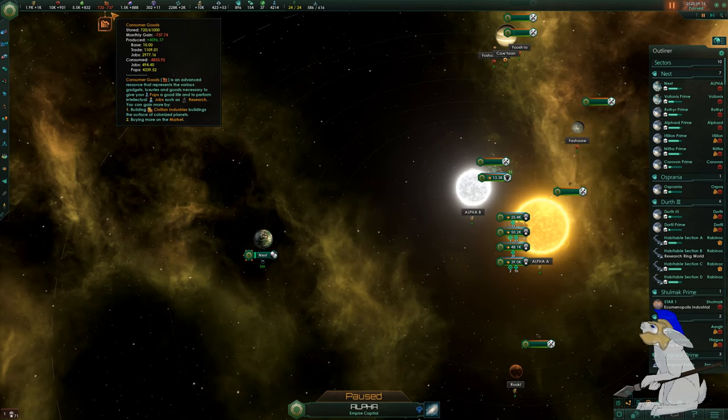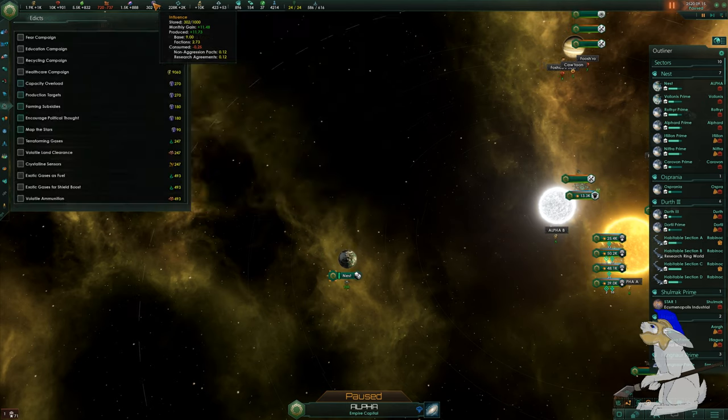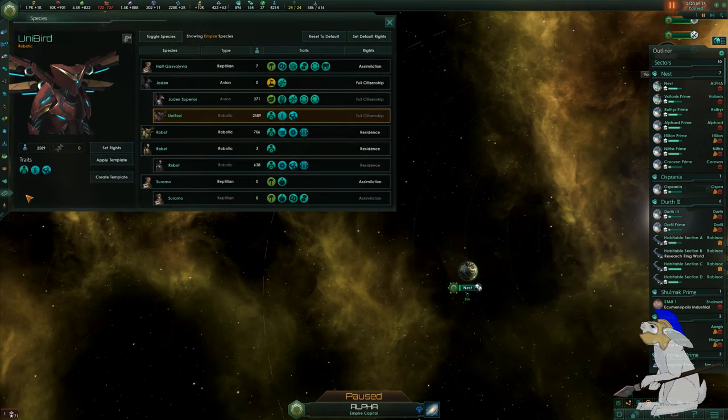Bear in mind my consumer goods rate are a bit of a problem right now, but I was just working on reducing the economy to fix that. I've gone down this path basically — first of all for the Flesh is Weak, which will upgrade all of your species. It will upgrade every organic being to a cyborg, and cyborgs are pretty awesome.